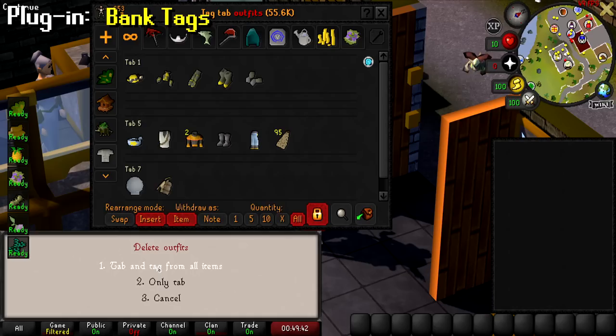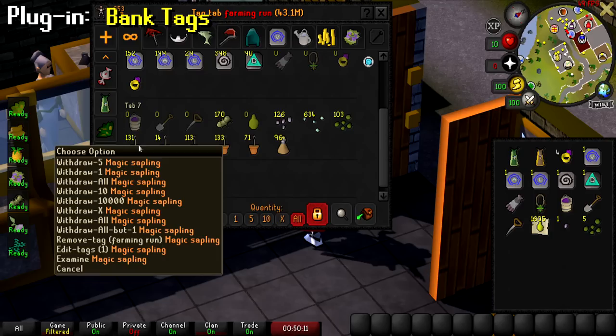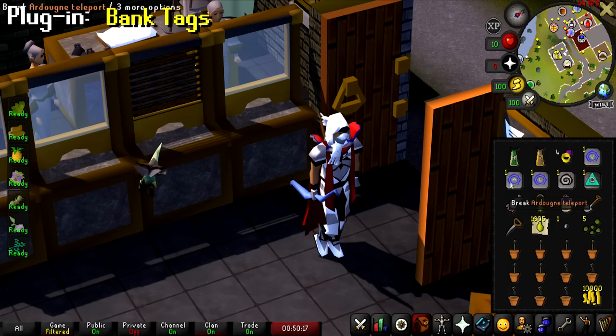I can easily click on that tag and it'll show me everything, and I can withdraw it just like that. If you don't want a tag, just right click it, select delete tag tab, and you have the option to delete only the tab or the tab and the tag from all items. I love this for farming runs — I just click on my farming run tab and then withdraw every single thing I use for a farming run in a matter of seconds.